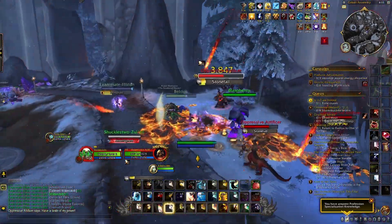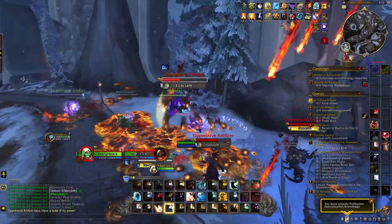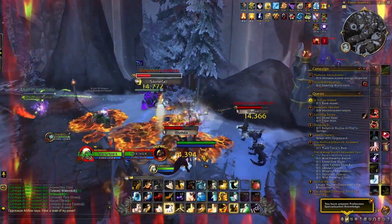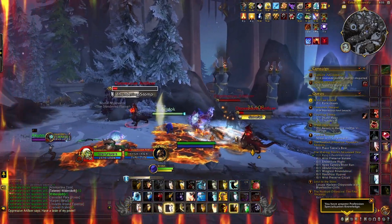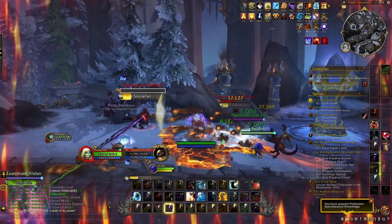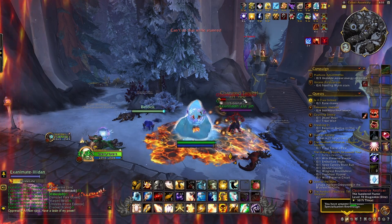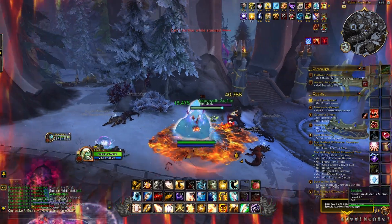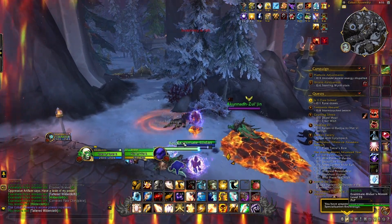One more thing about the reputation: the actual reputation gains are not direct — it's not every kill. Every kill has a chance of dropping an item that gives you reputation. There are two items: one gives around 15 rep and one gives around 30. It's not critical to know the exact numbers since it's the only option you have, but just know it's RNG-based.